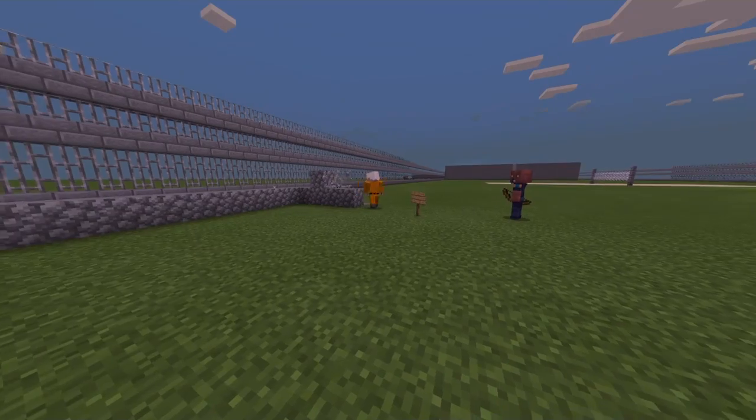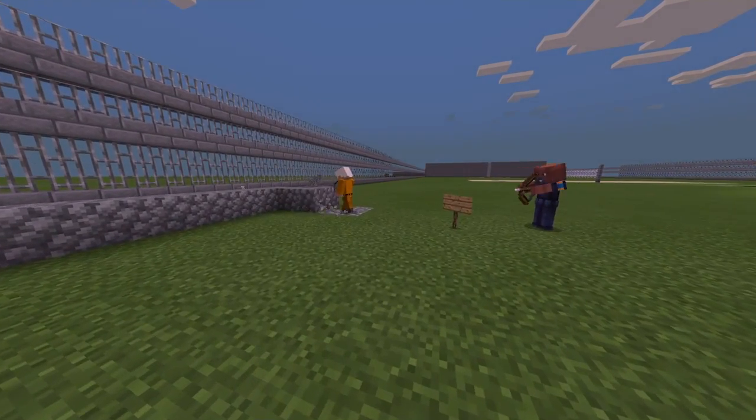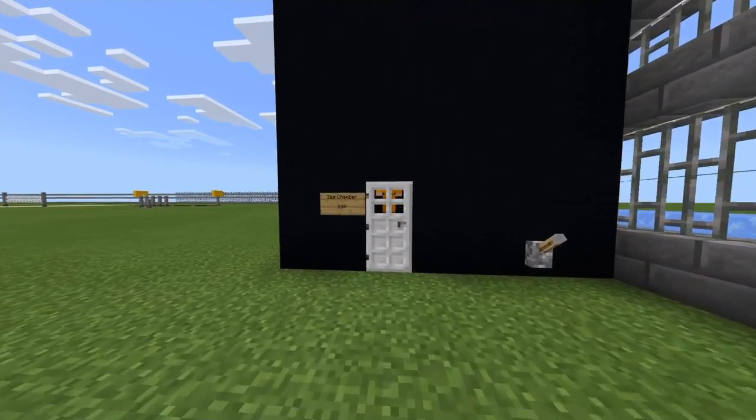Then we have our mining area where prisoners can just help the community and break some rocks because they're bored. Time for our little special spot — the execution chamber.